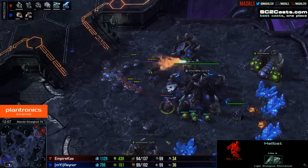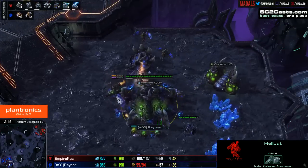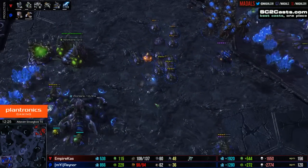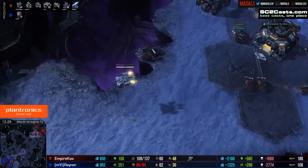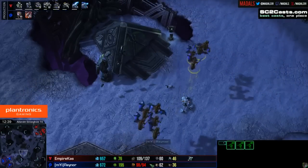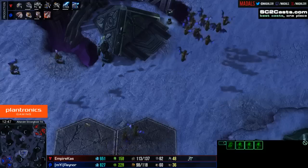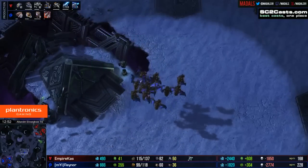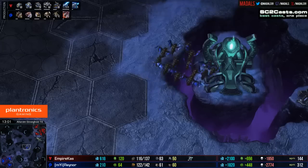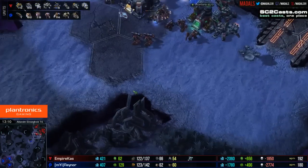The downside is that because it's such a big map and so spread out, it can be a little bit difficult attempting to make too much work. Now we've got a nice little Hellbat drop coming down here from Kass, and that means the drones are going to have to be evacuated. That was actually a lot of damage dealt there — 30 workers have now paid with their lives, 31 as another dies as the Hellbat is on its way out, and that's very good news for Kass. If we look at resources lost, he's not really investing very much to get an awfully high number of worker kills. He's also picked off an Overlord or two. Only the two tanks for the time being.